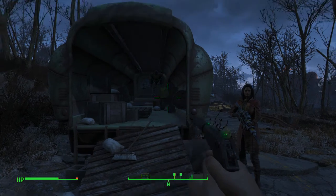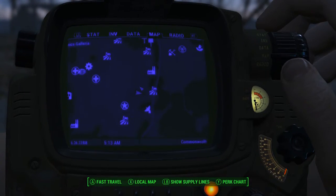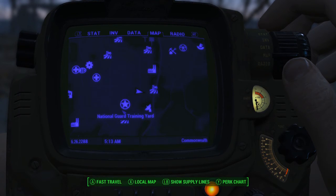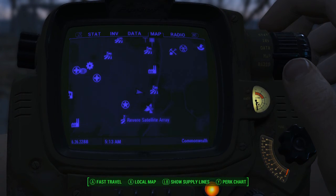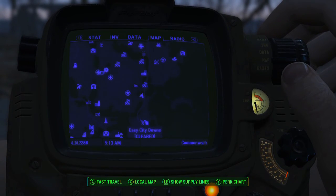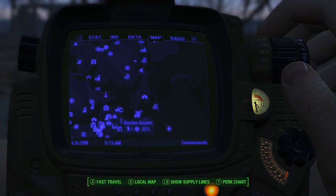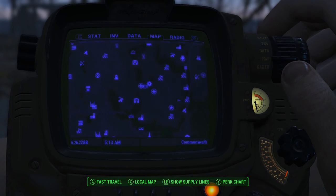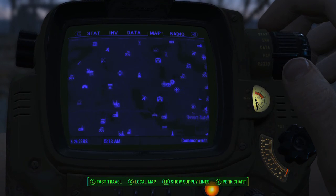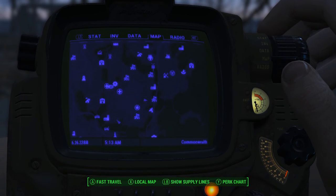Hey guys, what is up, this is Nick. We are back on Fallout 4 and I'm going to be showing you another power armor location. Where I am currently — here is Finch Farm, Saugus Ironworks, a National Guard Training Yard, County Crossing, and Revere Satellite Array. Here's the Boston Airport and the Prydwen, and way over here is Sanctuary. Also Museum of Witchcraft, Salem — these are the areas around it.